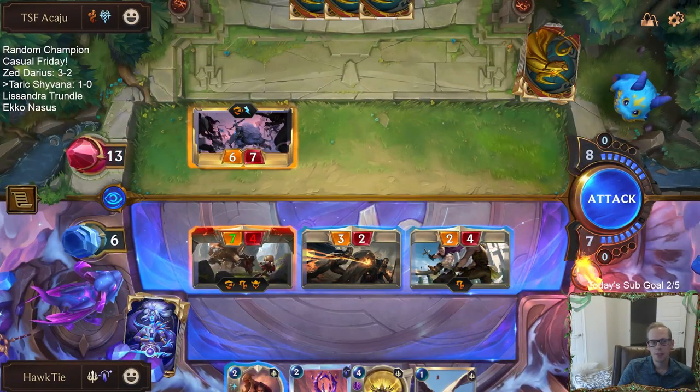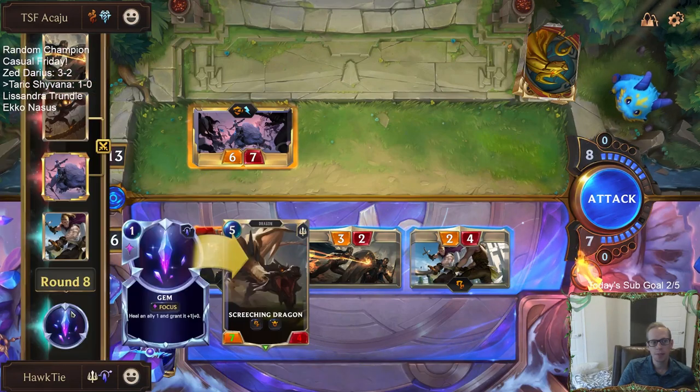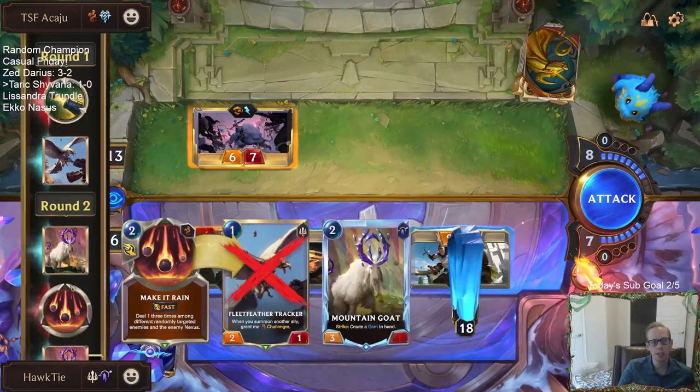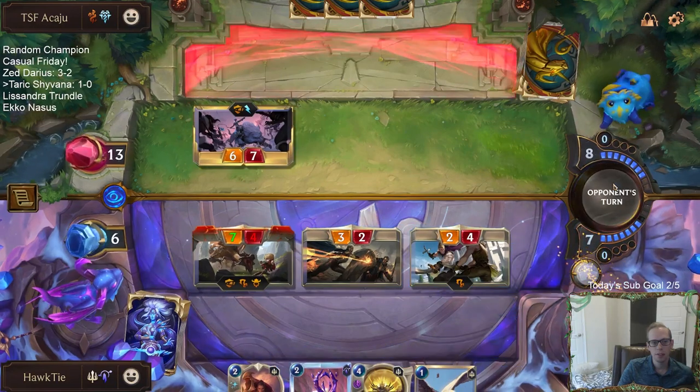It's tough, because if they have a way to Frostbite — like if they have a Warning Shot — it's basically just Warning Shot. They've already played two Make it Rains and one Warning Shot already. They might just have another one, and that's pretty bad.